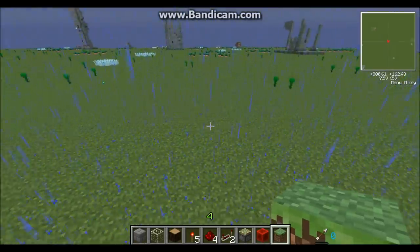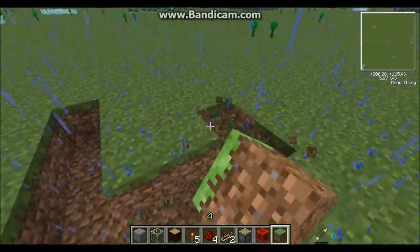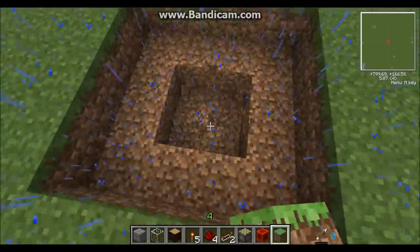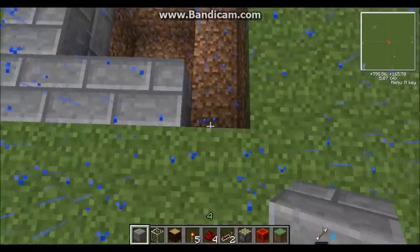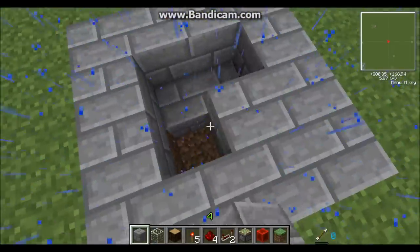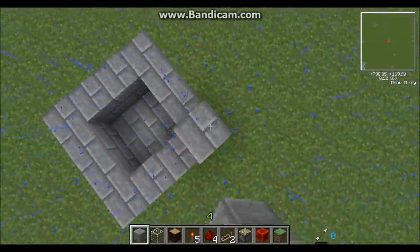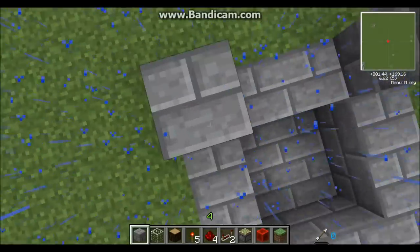Let's get started. You're going to start out by digging a four by four trench wherever you want your elevator, making sure to get the middle four blocks too. Then you're going to fill this in with whatever block type you want — I'm going to use stone brick for the tutorial. Then go ahead and build the sides up as tall as you want it. I'm just going to put it at this height to save a little bit of time.